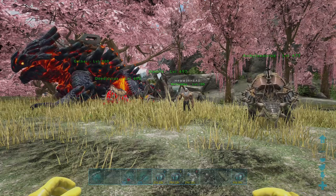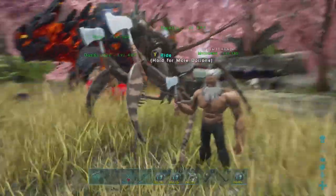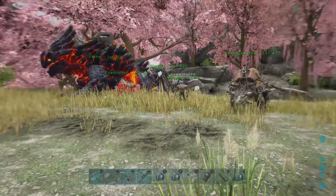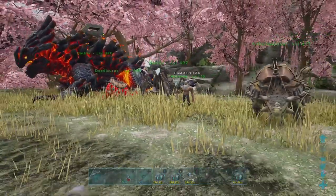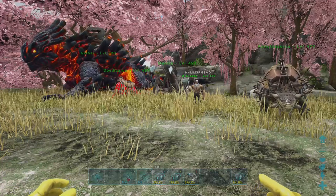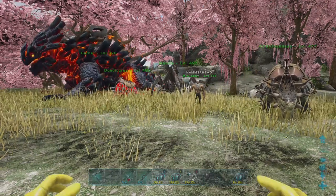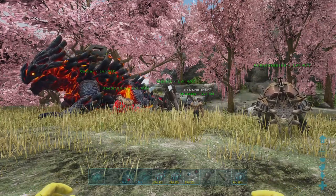We've performed our experiments and reached some conclusions. With tools, the hatchet is the best for mining element shards from crystals. With dinos, a mantis equipped with a hatchet is the most efficient method. Our original hypothesis that the mining drill would be best didn't pan out, and the assumption that the Doedicurus would work well also turned out to be false — but that's the beauty of using the scientific method.